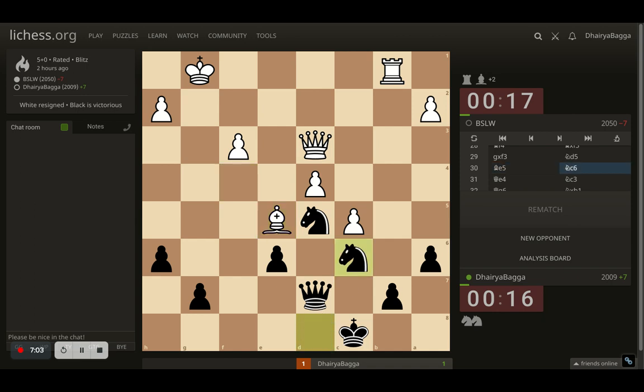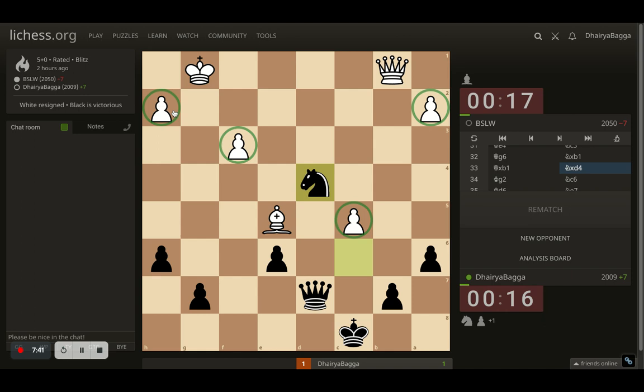I go with knight to d5 attacking the bishop, bishop comes to e5, and I place my other knight on c6 — so how I rotated my knights was interesting. My knight is now attacking the bishop and I'm in control of the situation. Opponent plays queen to e4, and now I go with a fork — the final fork, always happy to see that. The exchange is sorted, and now it's time to get back into the game with an advantage: knight takes on d4, grabbing the extra pawn. I have a better pawn structure — opponent has isolated pawns and I have connected, centralized pawns.